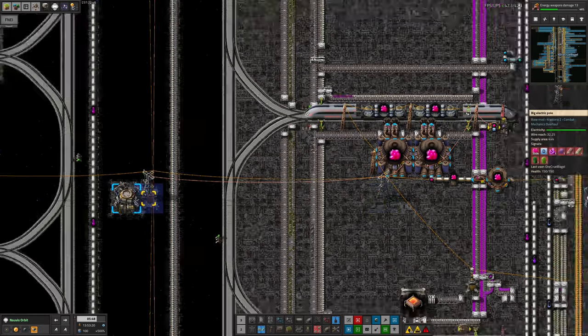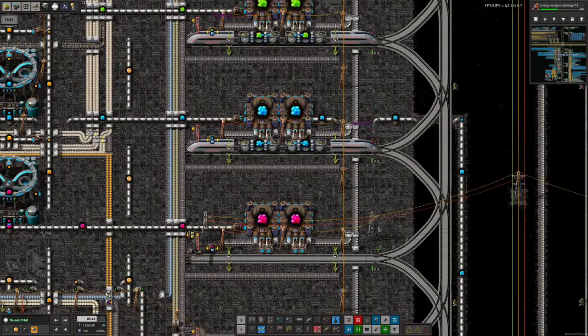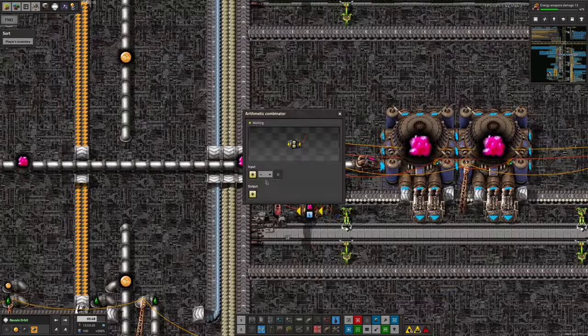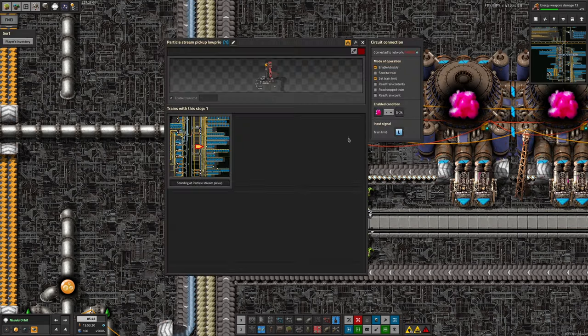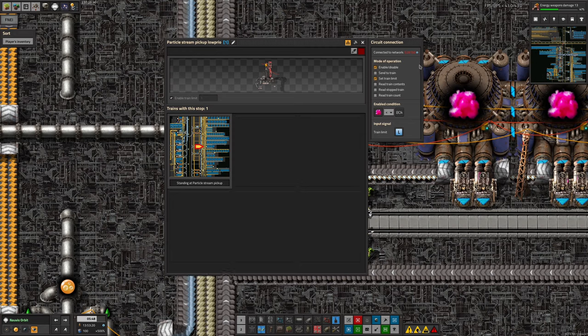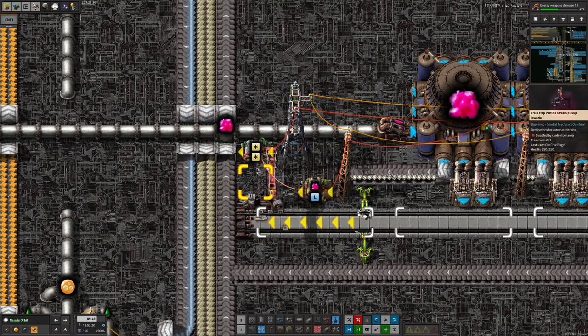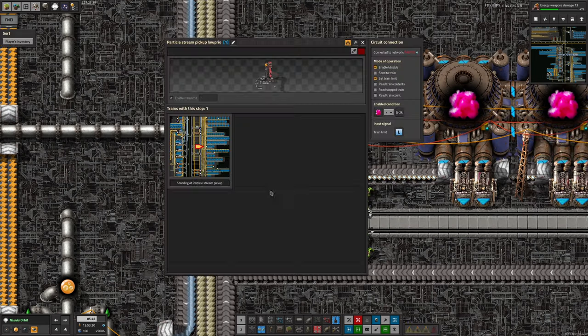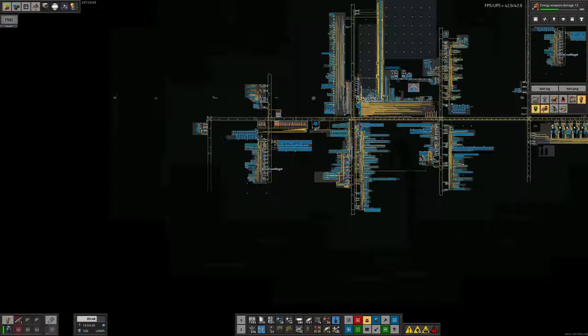Moving over to this station, I've updated it so we're pulling that signal in along here - 399,000 particle stream coming in, passed through an isolator adding zero, and over here if there's more than 60,000 in the tanks we output an L for the train limit, setting the train limit to one. But we're also only enabling the station if we see less than 80,000 particle stream coming in on that signal from elsewhere. The particle stream signal from here is not being passed through this combinator, so it's only getting the 399,000 from the other station.